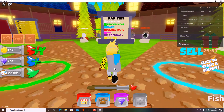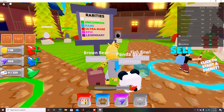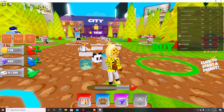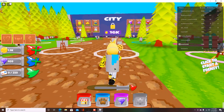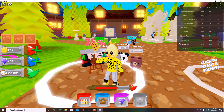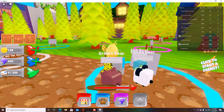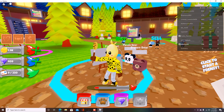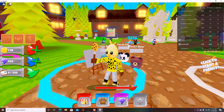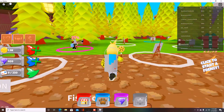As you guys can see, you have your rarities here for your canvas boards: common, uncommon, rare, ultra rare, epic, legendary, and mythic. You go to a respective color — so let's say we go to this white one, which is a common. All you have to do is literally walk up to it and you're painting a picture. Right now I'm painting something with this paintbrush without even clicking.